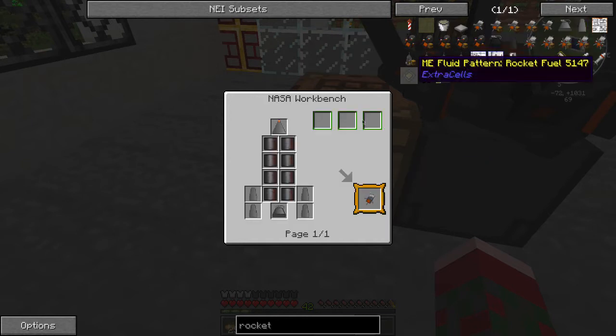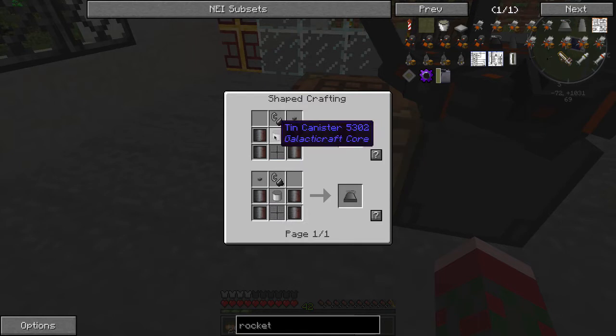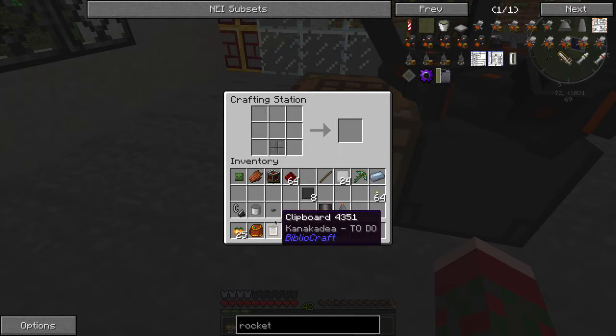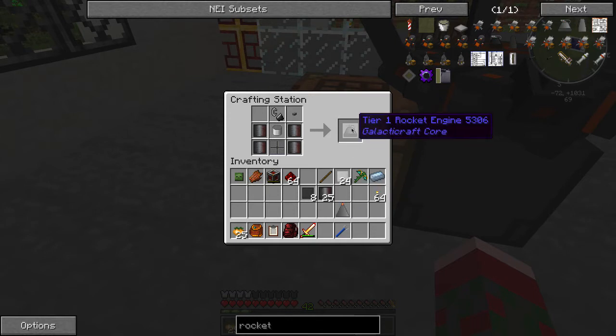Next thing, you need one tier one rocket engine. You need four plate, the canister, flint and steel, button, and an oxygen vent which is three tin and one steel. Three tin, one steel. And I believe it was like this. Tier one rocket engine — check.